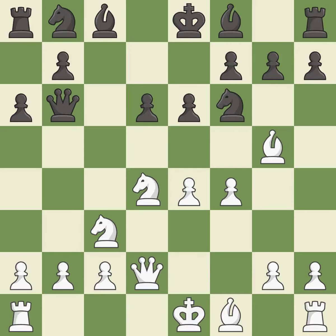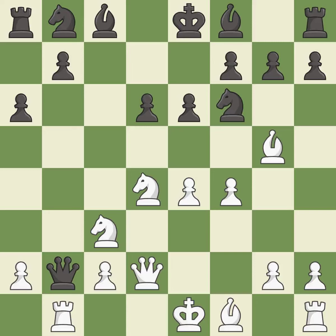Qd2 develops the queen and prepares queenside castling. Qxb2 captures the b2 pawn and attacks the rook on a1. Rb1 attacks the queen and takes control of the half-open b-file. Qa3 moves the attacked queen to the only square where it will not be captured.